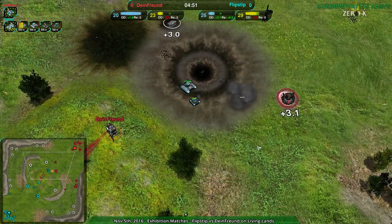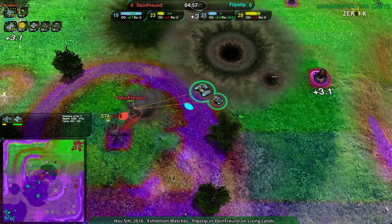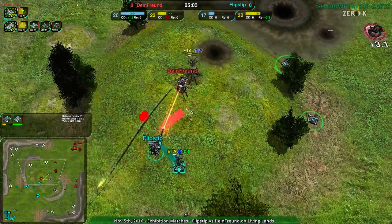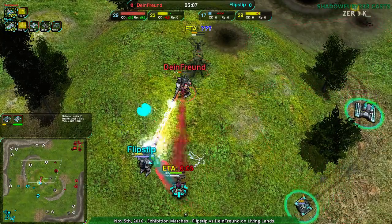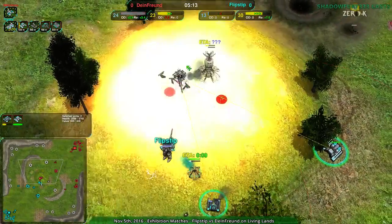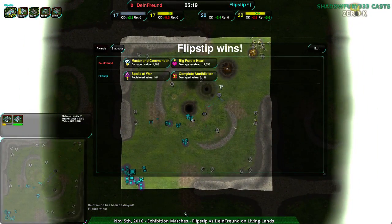Flipstep is doing a wonderful job just ripping this stuff apart. Dimefreund's commander is probably in the safest spot they could possibly be — this is actually vehicle-unpathable, no way up there, these tanks cannot get up there. Flipstep's commander against Dimefreund's commander — Dimefreund's commander will be going down though. Flipstep getting stunned, but Dimefreund's commander, even with the stun, probably won't be able to win this. And indeed goes down. Flipstep's commander survives the commander explosion, and with that, takes the game.